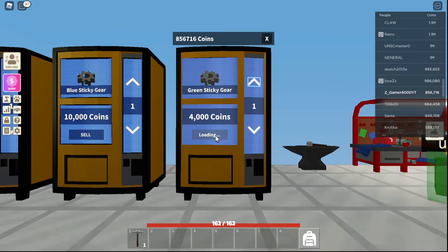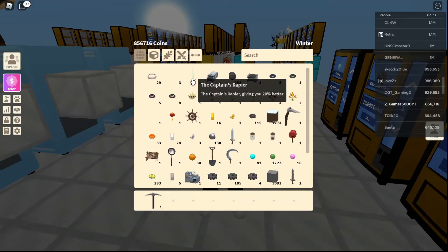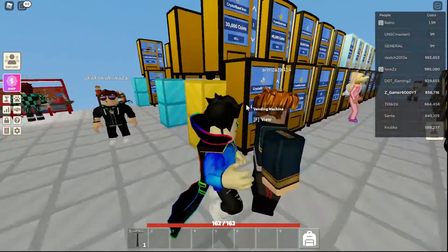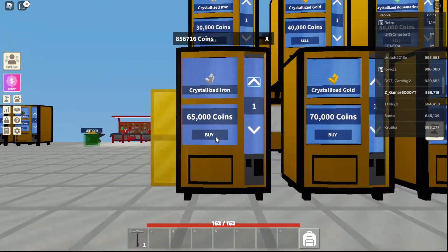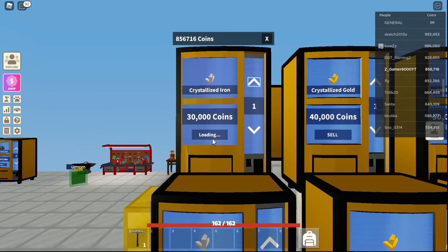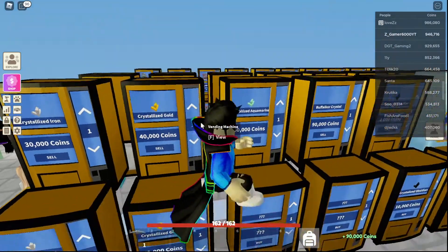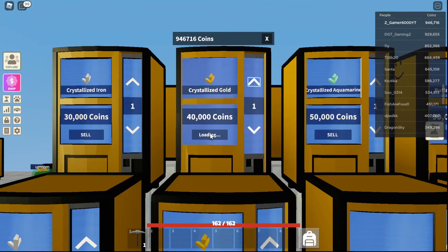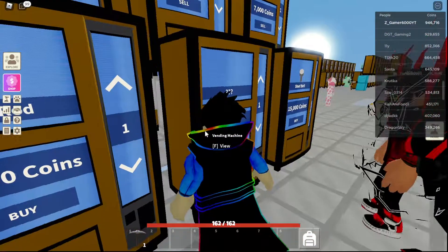I'm not gonna sell my captain because that costs like 100 million. I got some crystallizer — let's see if this guy buys it. He's buying for 30k — that seems good, I'll sell both. I got a gold one, I'm gonna sell that too.